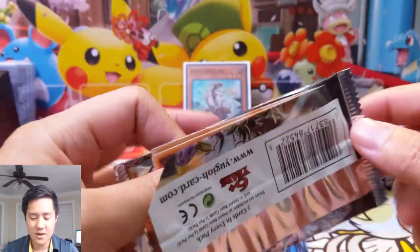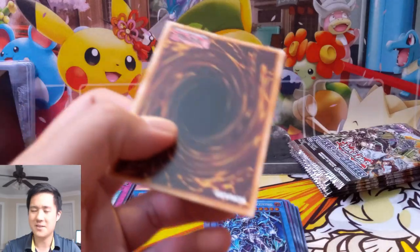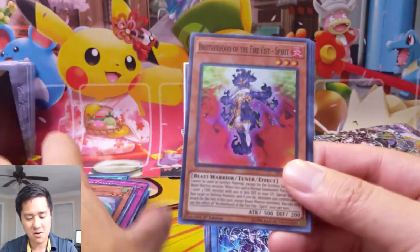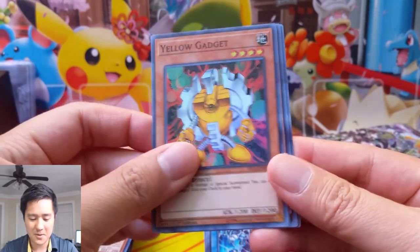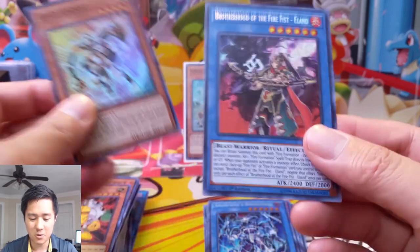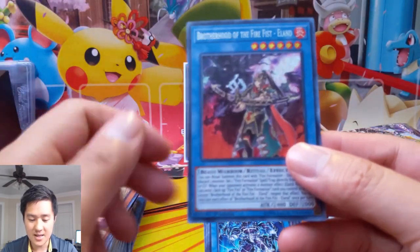I'm interested in learning the various archetypes, but I don't have the time to dedicate to it — I'm still trying to learn all the stuff in the standard format of Pokemon PTCGO, which is going to be flipped on its head with Cosmic Eclipse. We have a Gold Gadget and then Eland — I thought it was an Eagle at first.